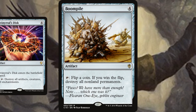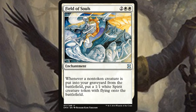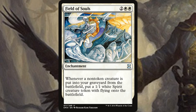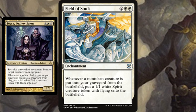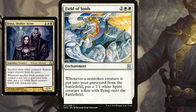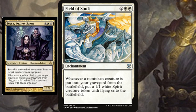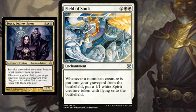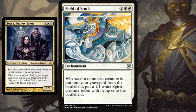The fact that Boom Pile can tap immediately is great, and it's definitely flavorful with chaos decks for the coin-flipping theme. Moving on to white, we have Field of Souls — a four-mana enchantment. Whenever a non-token creature is put into your graveyard from the battlefield, you put a 1/1 white Spirit creature token with flying onto the battlefield. It's very similar to Teysa Orzhov Scion, but for non-token creatures. It's great on a budget, especially if you have synergies with spirits or creature tokens — you get value to replace whatever you lose.